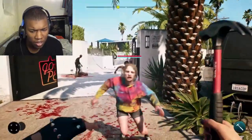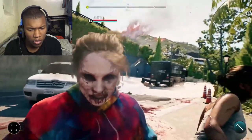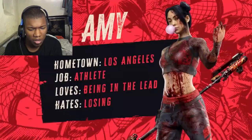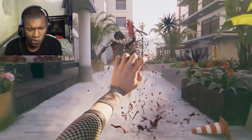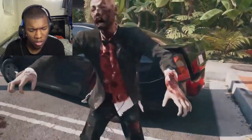Dead Island 2 allows you to choose from six different slayers, each with their own base strengths and weaknesses. Amy is agile and athletic, able to regain stamina with each weapon throw, and gains a damage boost when attacking isolated zombies.